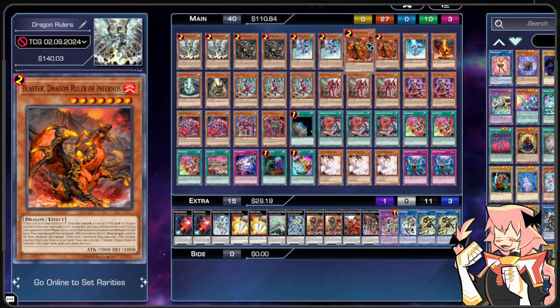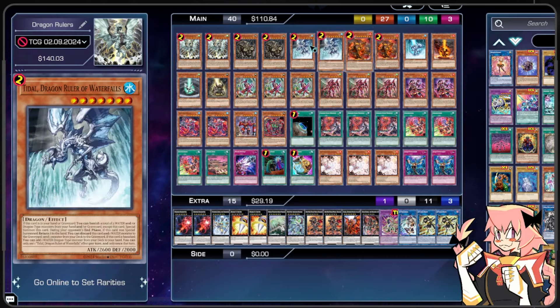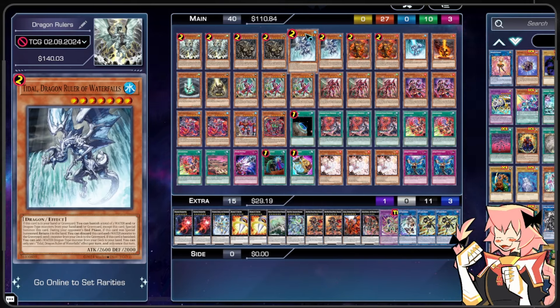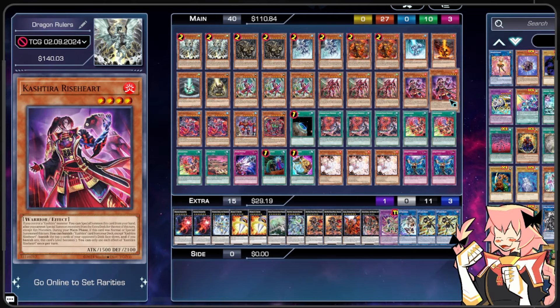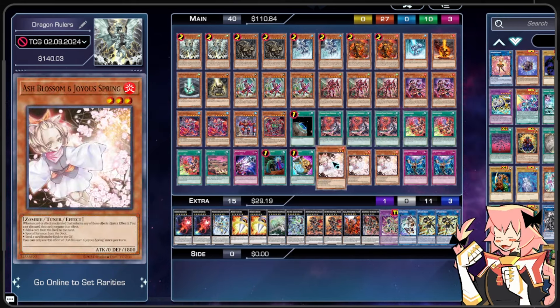We are also on 2 Blaster Dragon Ruler of Infernos to round out our big Dragon Rulers. If it's in our hand or Graveyard, we can banish it, Special Summon it, bounce it — you know the shtick. We can pitch this card and a Fire Monster to target 1 card on the field and destroy that target. This one's the best in-hand effect in my opinion — Tidal is Foolish Burial, Redox is Monster Reborn, and Blaster is a pop. So Blaster is just the best one to be proactively using. The main downside is this deck is running the least amount of Fires in the Kashtira regard, playing only 2 Kashtira Riseheart. But we are making up for that a little bit because we are playing Triple Ash Blossom.